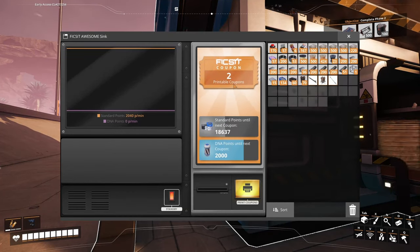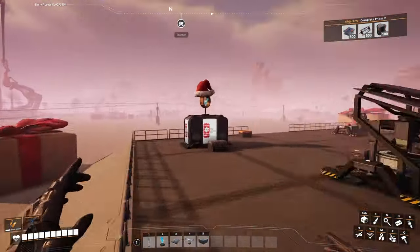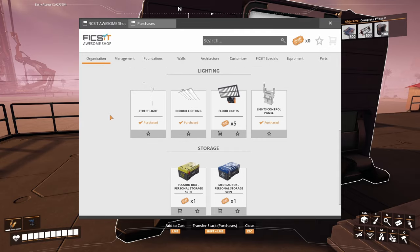We also sunk all that alien protein that we got in the last episode — something like 30 alien protein. We got a ton of tickets, which I used to purchase pretty much all these foundation pieces, as well as a lot of the organization stuff.